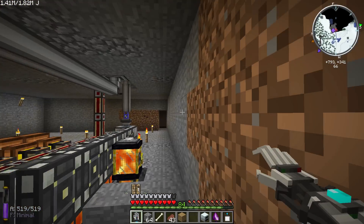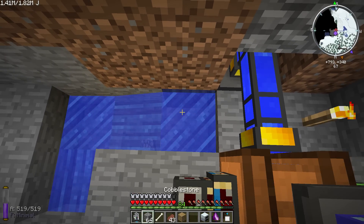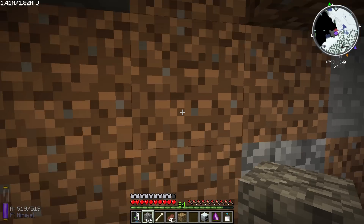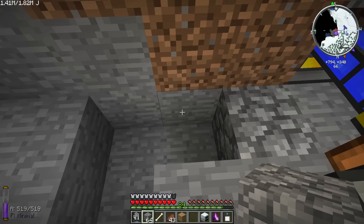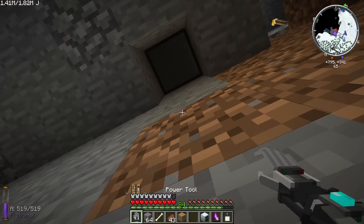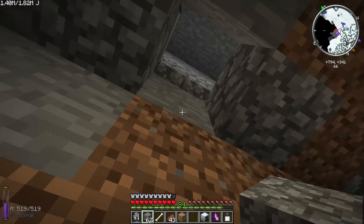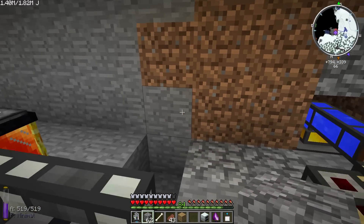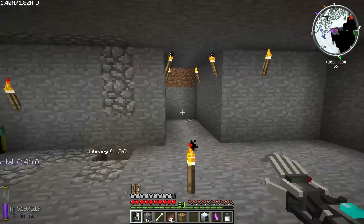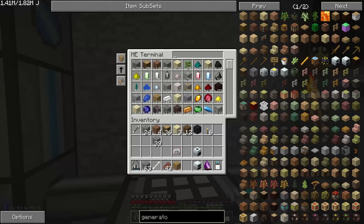I'm going to put our generator here — well, that's not going to work. I guess we can come over and up. We'll put our next machine right here. We'll figure this out. So now we need some liquiducts to connect to that, and I'll try to remember to put a link to this program in the description.